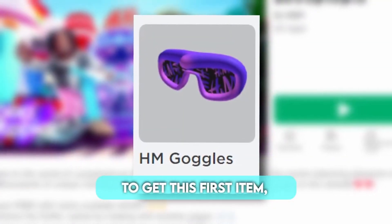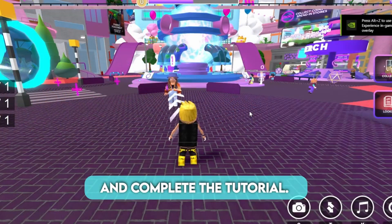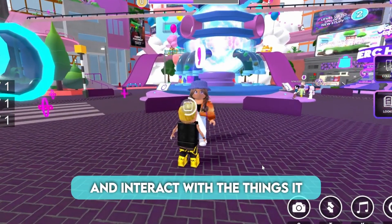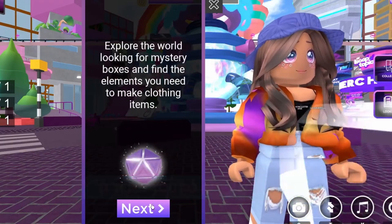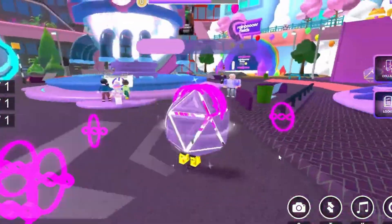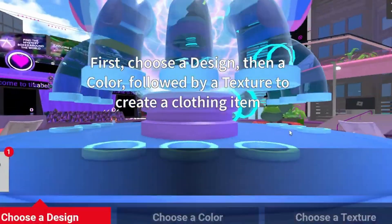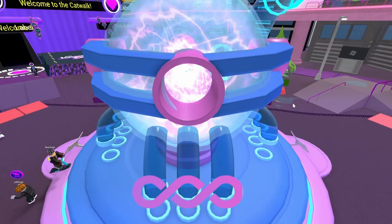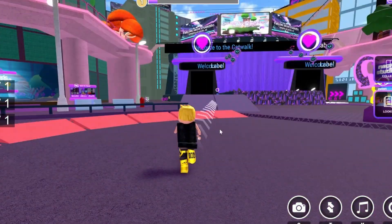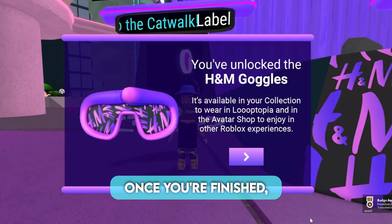To get this first item, it's pretty easy. All you have to do is join this game and complete the tutorial. To complete the tutorial, all you have to do is follow the arrows and interact with the things it tells you to interact with. Once you're finished, you should get the item.